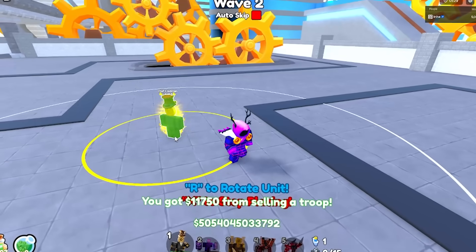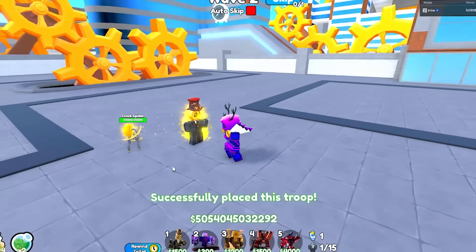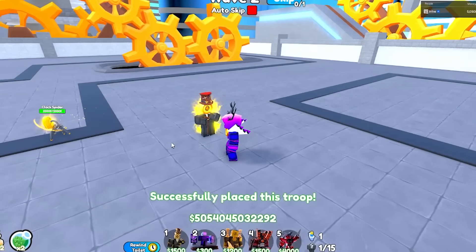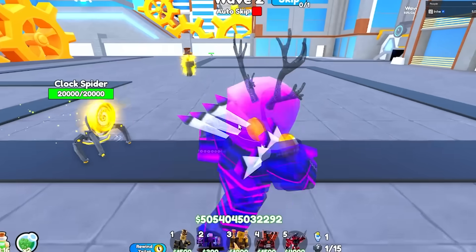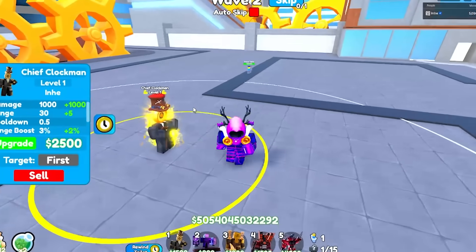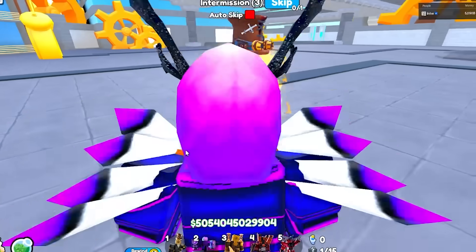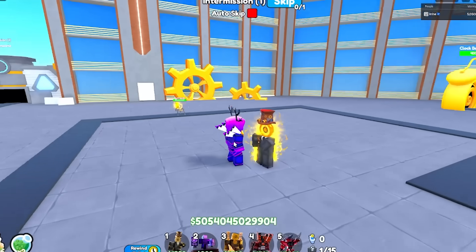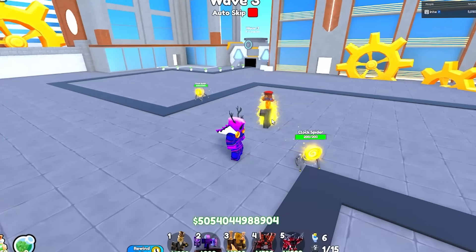Next is the Chief Clock Man — this one's actually one of my new favorites. When you put him down he spawns these clock spiders, which slow units. He's basically a better Engineer because he also attacks — he throws dynamite, even though he doesn't have a throwing animation. He just throws it out of his clock or something.